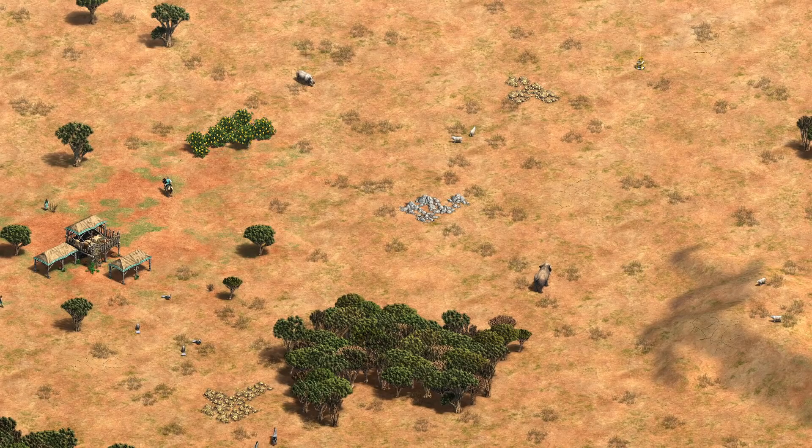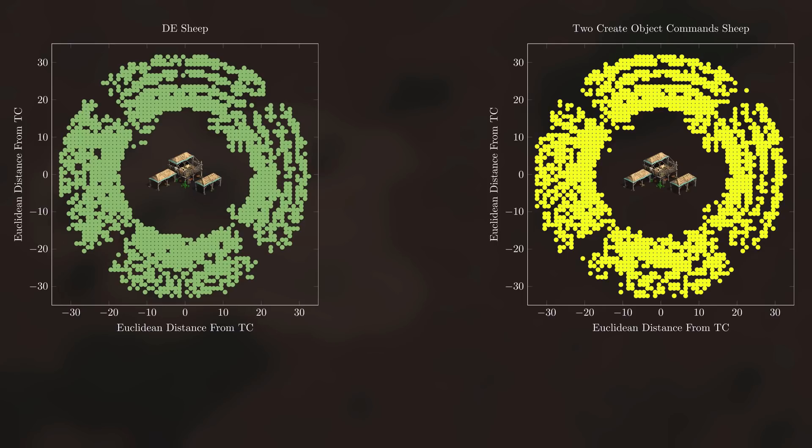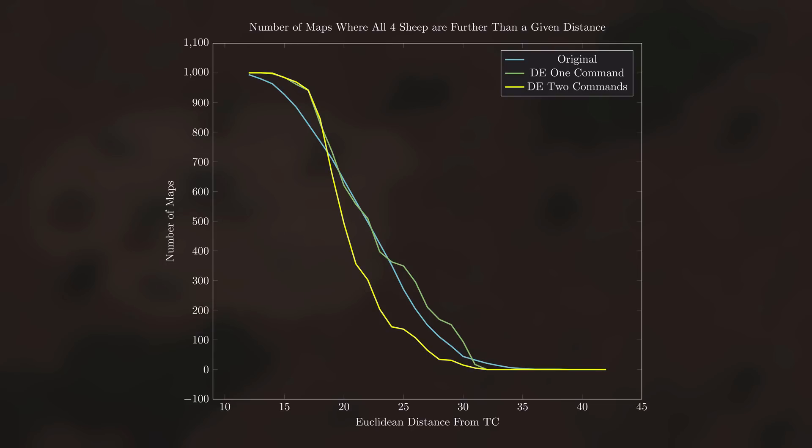There's one more thing I wanted to try. I separated the creation of the extra sheep into two create object commands, each of which generates its own random number for the distance. Instead of both groups being placed into the same band, now each group has its own distance, just like what is done with cows. I created 1000 more maps, and the sheep spawn in roughly the same shape as the standard DE maps with roughly the same minimum, maximum, and average distance from the TC. But there is a significant difference in the number of maps where all four sheep are far from the TC — choosing the distance of each group separately should result in significantly fewer games where all four sheep are difficult to find.